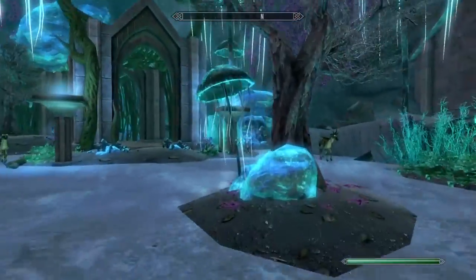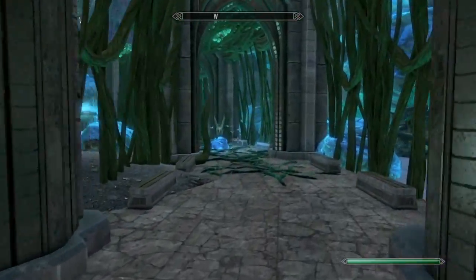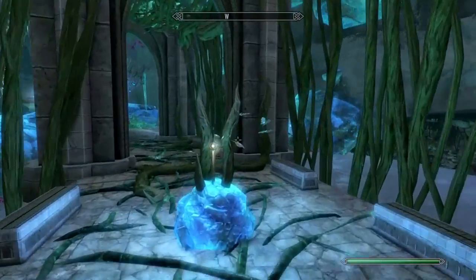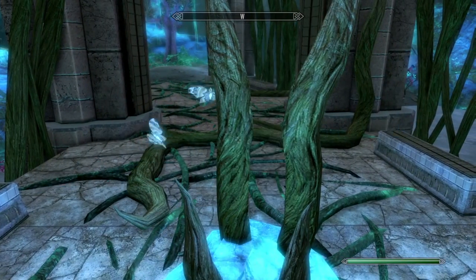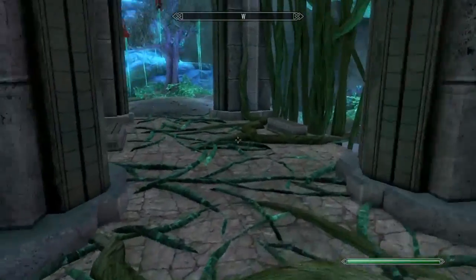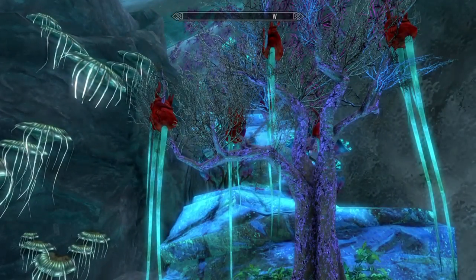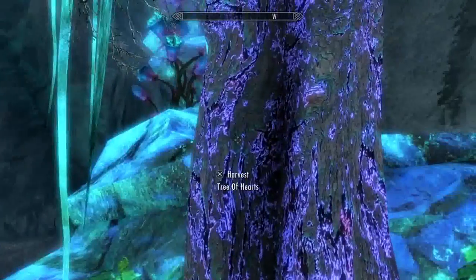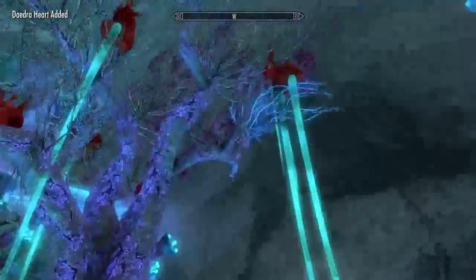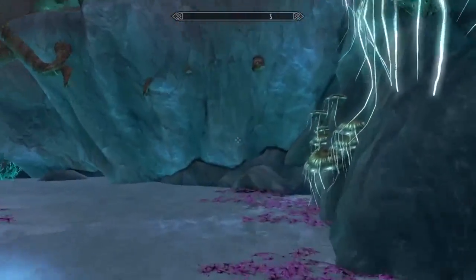This is just a really funky place — you can harvest a lot of this stuff. What's over here? Oh boom — look at that, we're gonna take that. Oh, daedra hearts in the tree — that is kind of creepy. It gives you daedra hearts! We have a tree that gives us daedra hearts.